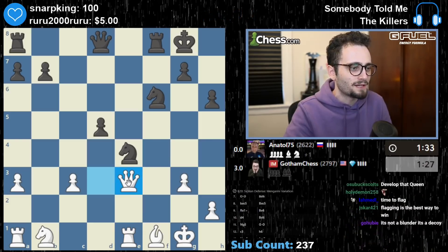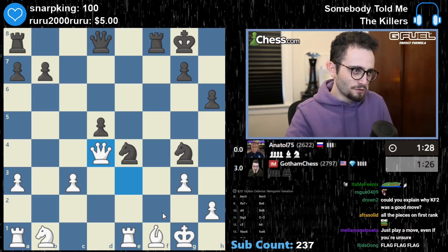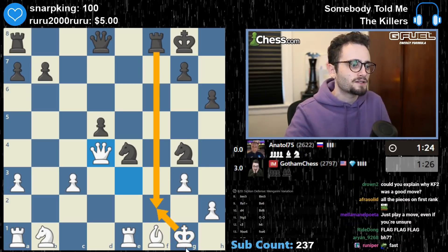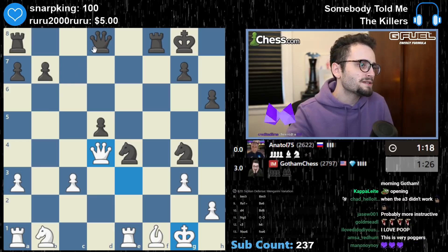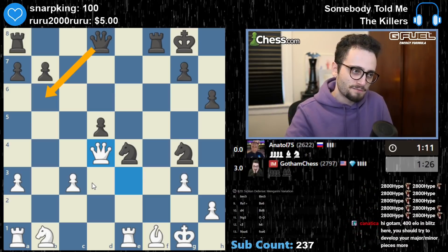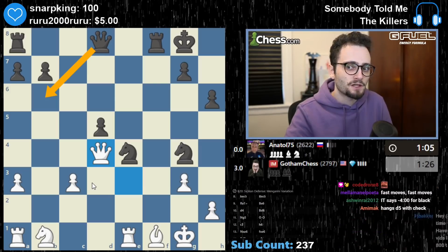We're bad but we're not dead lost yet. Definitely bad. The knight sack opened up my king to their rook — that's what it was. Queen b6 is a queen trade — we are dealing with a Russian, so the Russian might go for that. I don't think it's the best way to play this, but it is definitely a way to play this.